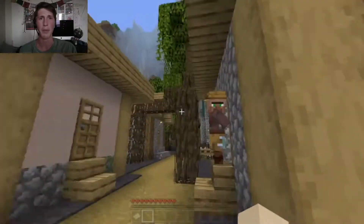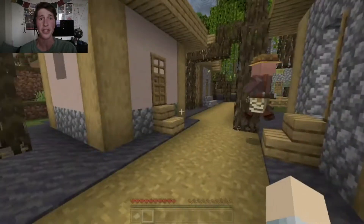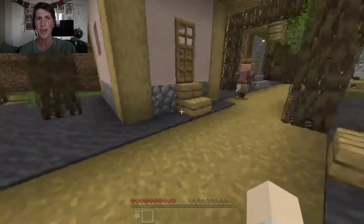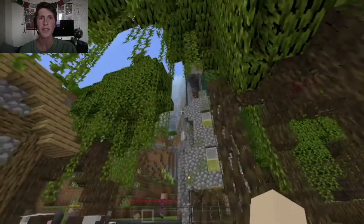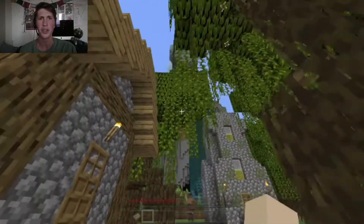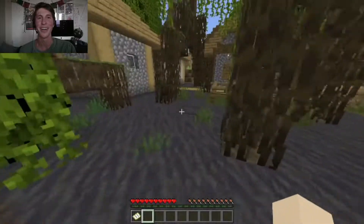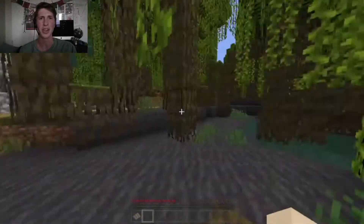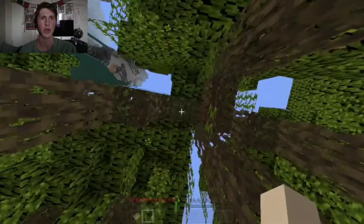As you can see, we happen to spawn in a mangrove swamp that has a village intersecting it, so we'll actually be able to have access to villagers without leaving the swamp, which is lovely. And some cows too! We have this beautiful mountain range, so that's great. This is our home now. Let's just do the basic nonsense and get some wood — some of this new wood.